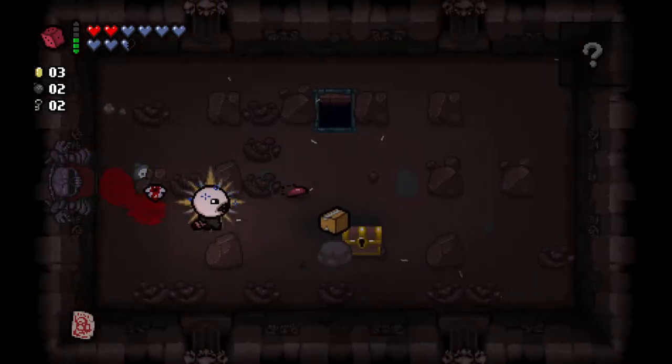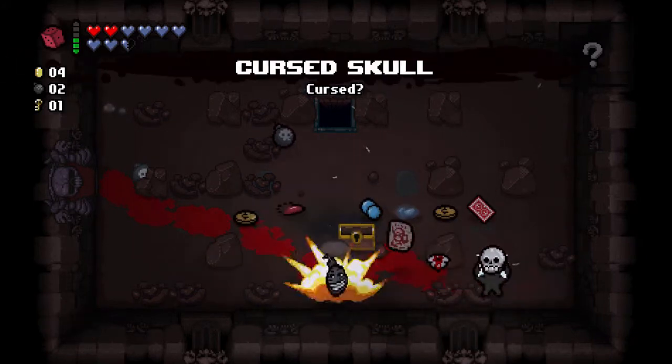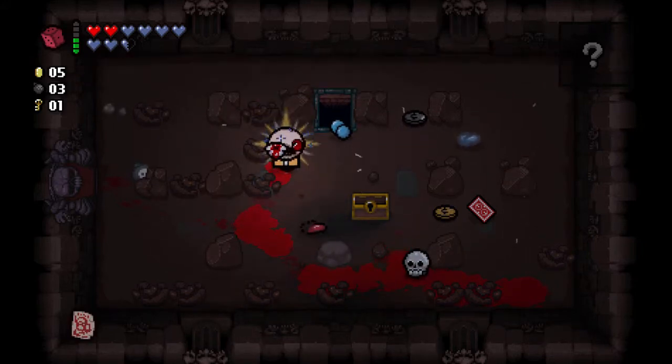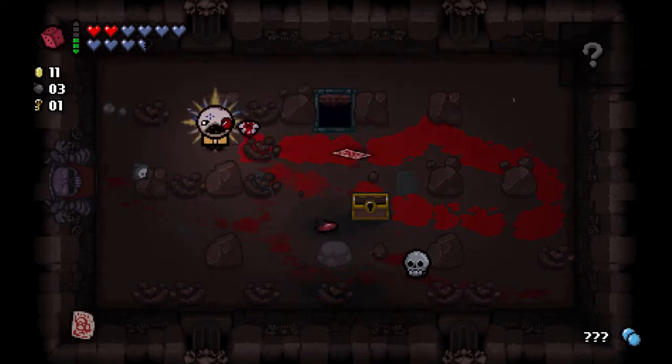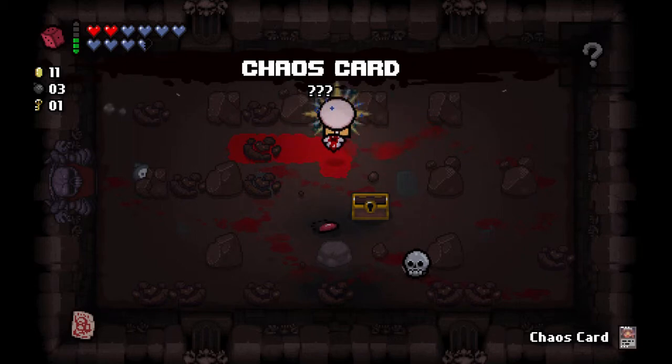I definitely don't want Curse Skull - it makes it so that if we take damage in a room, we teleport out of it. Chaos Card is very good. The pill - let's just use it. I found pills. I don't think there's anything else we want to do here, so let's move on.